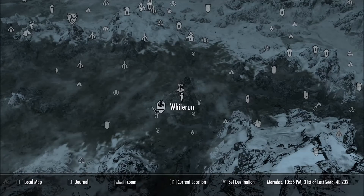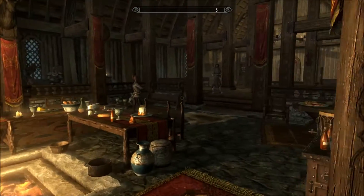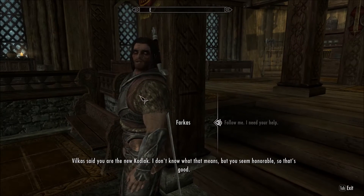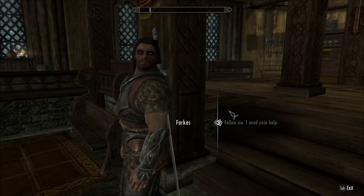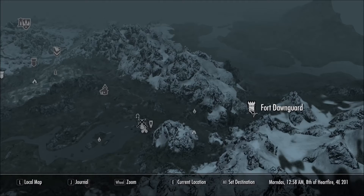Next up we're going to Jorrvaskr in Whiterun, looking for Farkas. You do need to complete a quest called Proving Honor, which is part of the Companions questline, before he starts training you. He is a master trainer and can get you to level 90. He's also a potential follower.